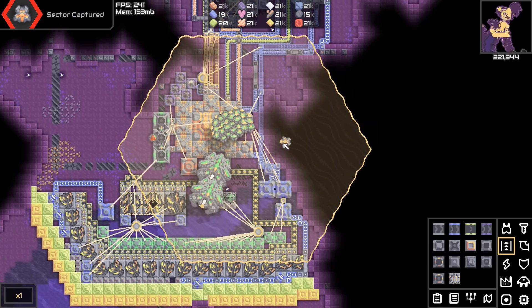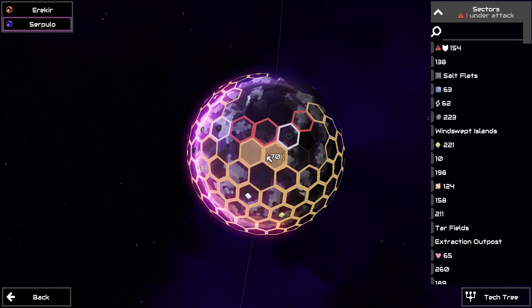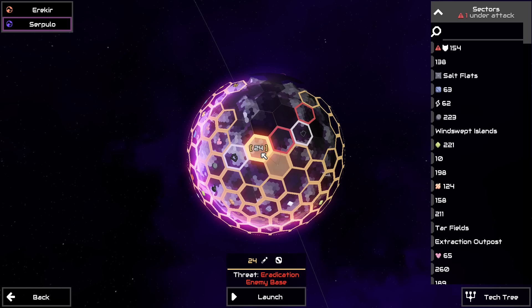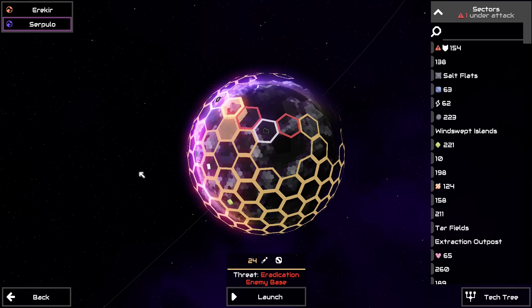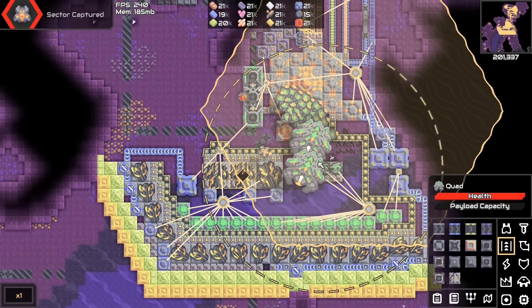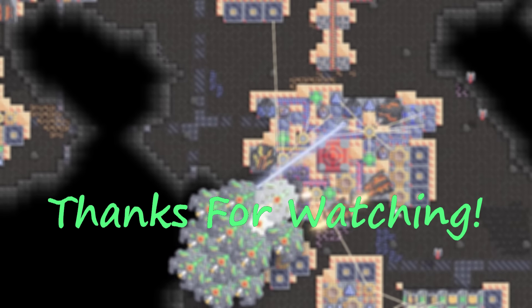Quads have been returned to base camp. With that, we're going to call it for this episode. We managed to take out three different sectors - a hard, an extreme, and an eradication in this episode, and we have re-uncovered sector 24. That's pretty good! I'm going to sit here and congratulate these two quads for surviving. Goodbye!